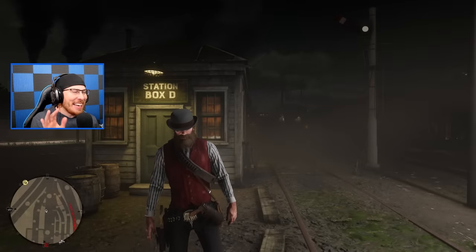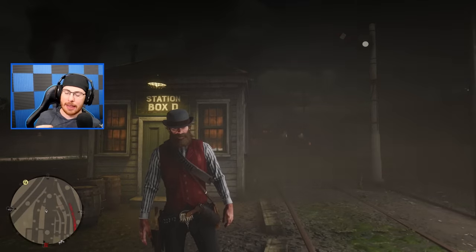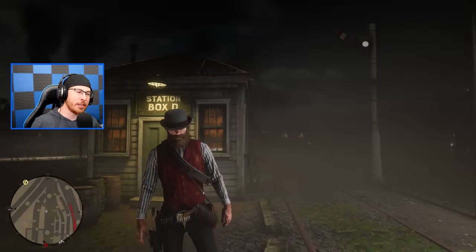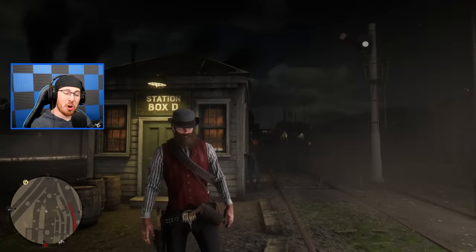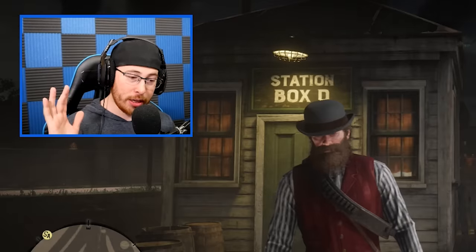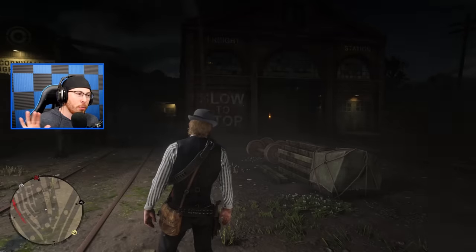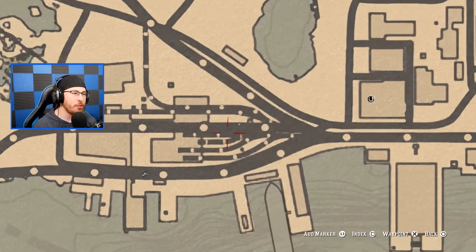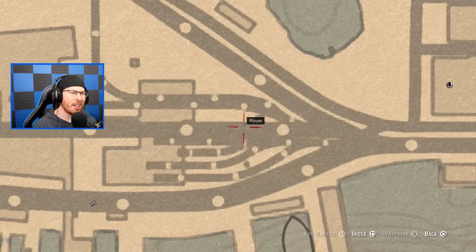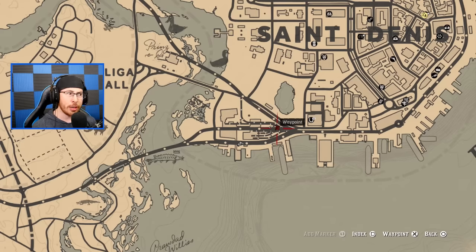We've arrived in Saint-Denis now. I know what you're thinking — Garrett, you've changed your wardrobe. Yes, I had to get a little spiffy and fit in with the locals. Once you get to Saint-Denis, you want to go over to the Cornwall Great Station. It's right here on the map where my location is. A lot of you guys get really mad that I don't put the red marker down, so I'm going to put it down just so you can see where it is. There's a stable — just come on down right here.